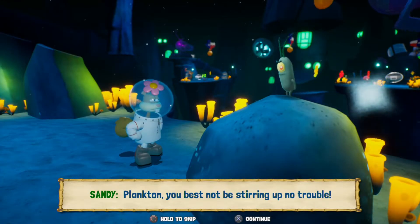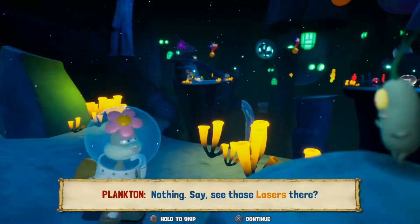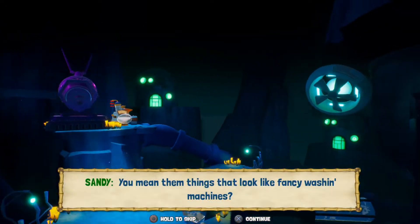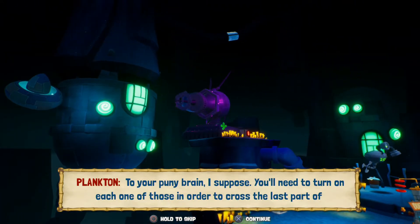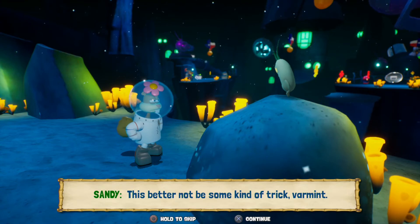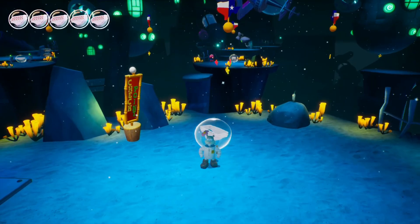Oh, I didn't even see Plankton! 'I only wanna help.' 'Help crush you all under my rise!' — that should be small text. 'See those lasers there?' 'You mean those things that look like fancy washing machines?' 'You'll need to turn on each one of those in order to cross the last part of the Trench of Advanced Darkness.' Sounds like a trick — I don't want it!